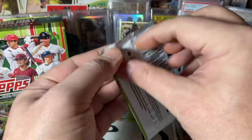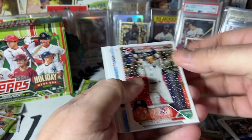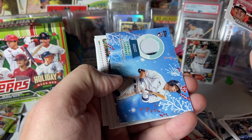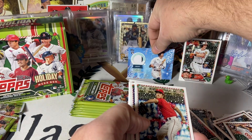I do try to put this set together every year. I don't think I'm going to be doing it this year though because I only got two mega boxes. We got our relic coming up — and it is a rookie relic: Oswaldo Cabrera with a little bit of a pinstripe poking through there. So that's pretty cool.